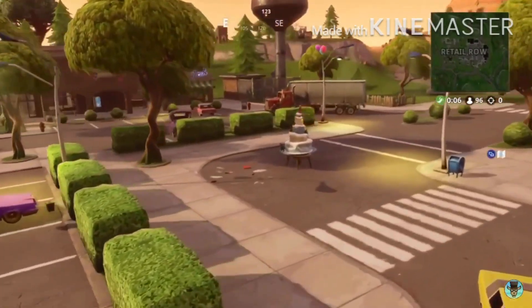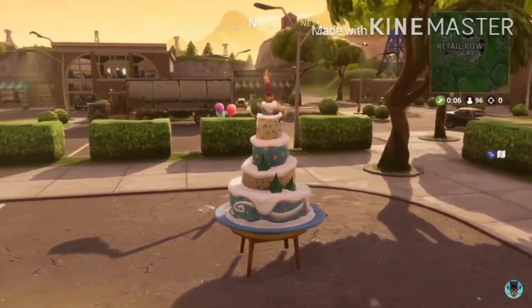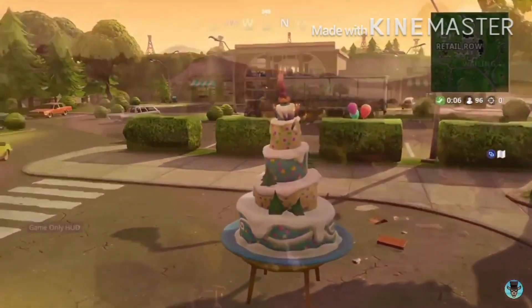Your second birthday cake will be located inside Retail Row. There'll be seven bushes right next to it, right in the middle.